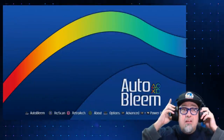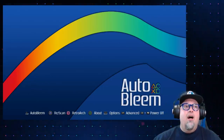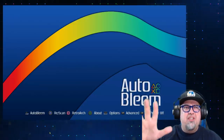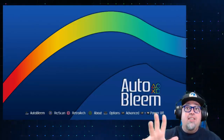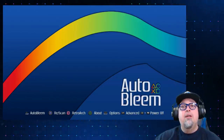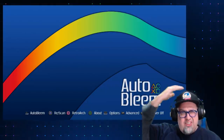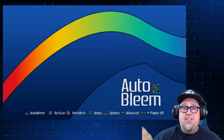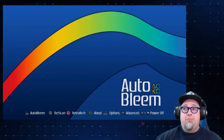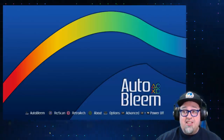Here we go on the actual hardware. I freshly installed this and already scanned my games. Whenever you first boot up a new version of Auto Bleem it's going to ask you to scan your games, so just be aware of that — it'll say 'scan games, press X,' no big deal. As you can see here it shows 'Press L2 and R2 to power off.' I've tested it and it does work.